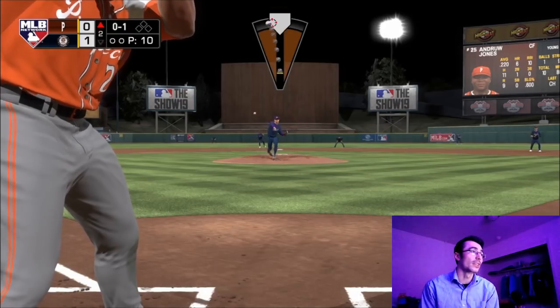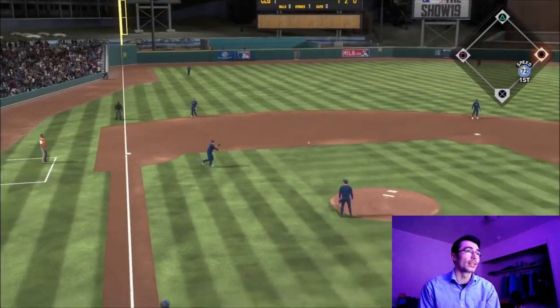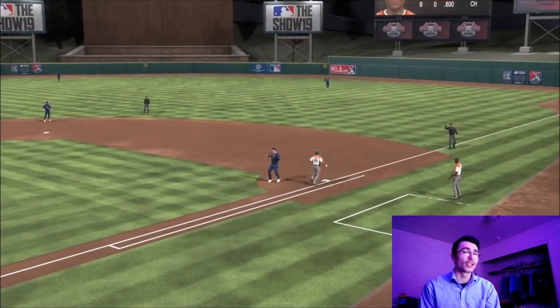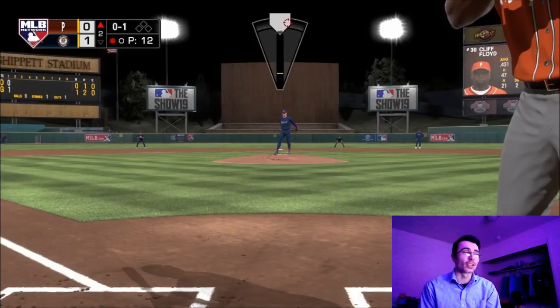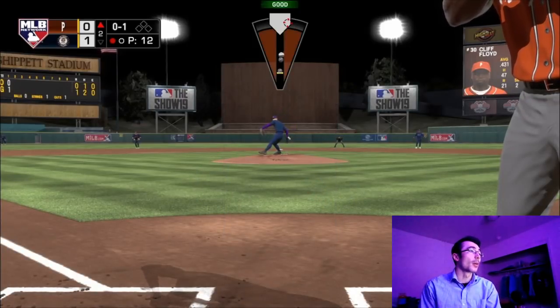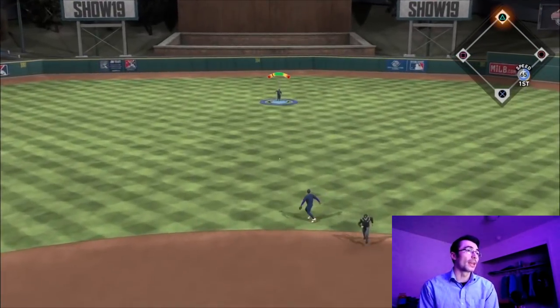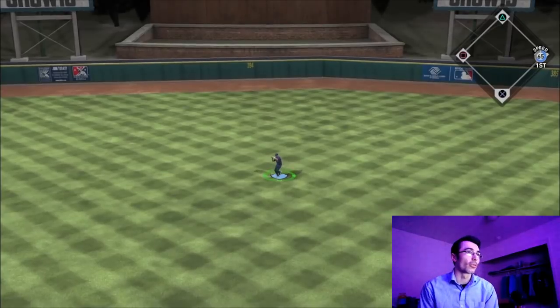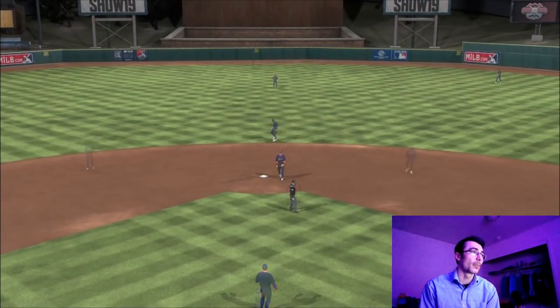Pitching with the lead, Cy Young up by a run facing their Andrew Jones. I went with the screwball inside and he rolls it over — ground ball to Matt Chapman, who makes the play at third with diamond fielding. Now facing Cliff Floyd; I gave up a double earlier with a sweeping curve and went back to it. I probably could have made the play if I'd preloaded the throw, but it got through to center field, Andrew Jones throwing it in to second base.